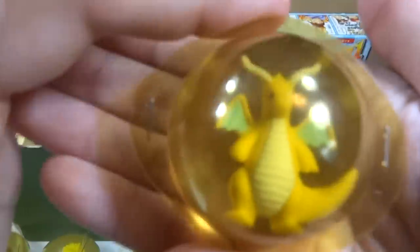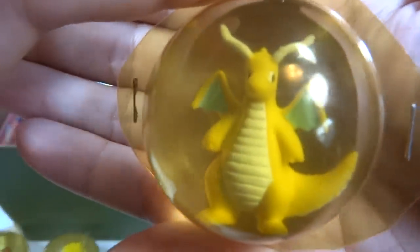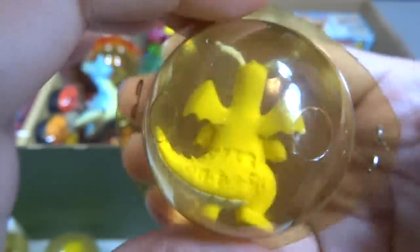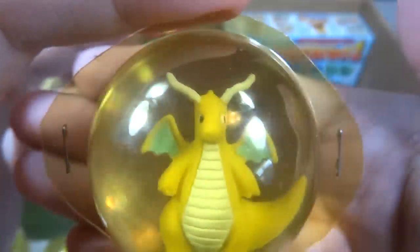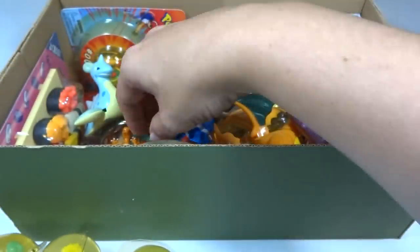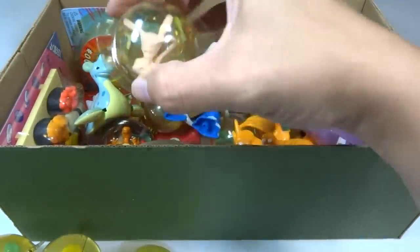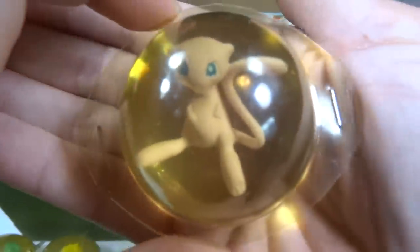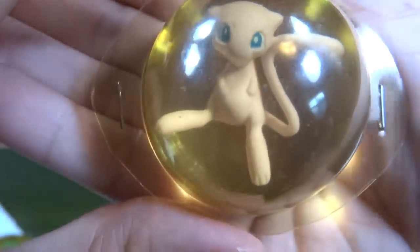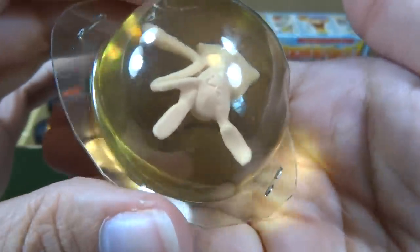Next we have a Dragonite, painted on the bottom and on the wings and the face. And here's another one — a Mew! Who doesn't like Mew? Who doesn't like Mewtwo? Here's the back.